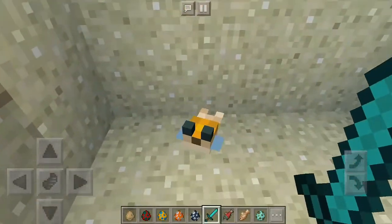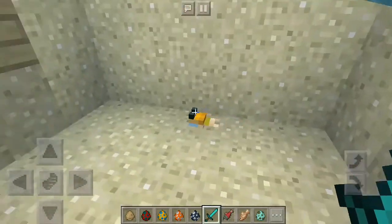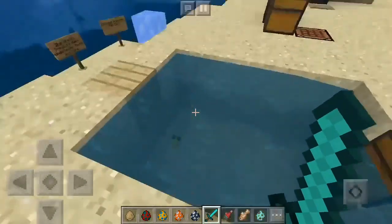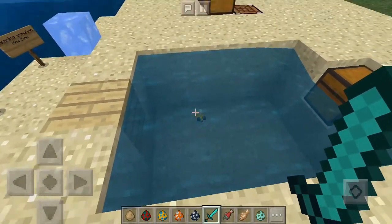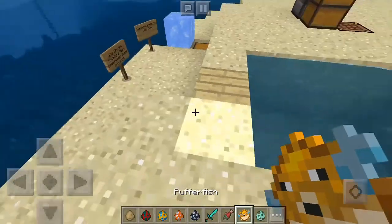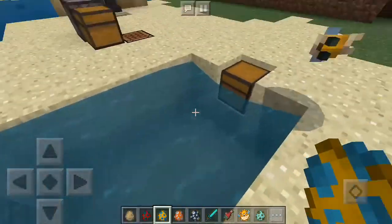The pufferfish can attack you inside the water when you are in survival mode and try to catch it, but it's not considered a monster mob. It puffs up and gets bigger. As you can see, this is the pufferfish in my hand — they changed the texture of the pufferfish.